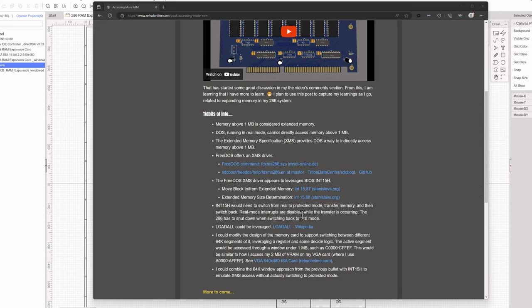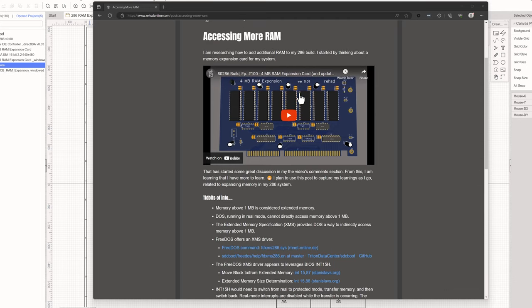What I have looked at instead — and a couple of comments suggested this — is setting it up so I can page through it and access it through some address space within the one meg. Like I did with my video card: I did a 64K window to get to 2 meg of video RAM. I could do the same thing here. If I have 4 meg populated, I could just access it 64K at a time. That probably isn't all that bad — it would be nice not to have to, but right now that seems like the better option.